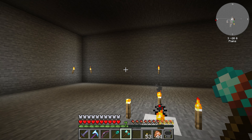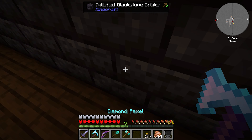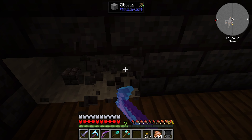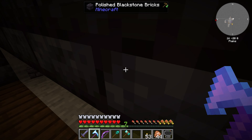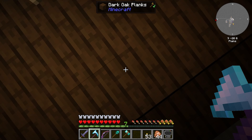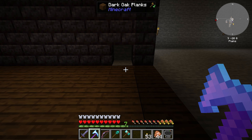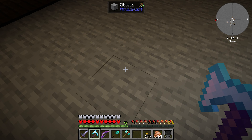I plan on building the wither area opposite — we'll have the wither skulls being formed over here and then going through some tubes to get over there. But first we need to get this farm up and going, and we're going to need fans. We have a fan here, a fan here, and then 1, 2, 3, 4, 5, 6, 7, 8, 9 — so we need 11 fans total.